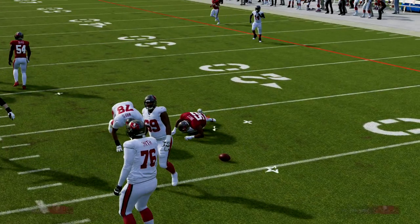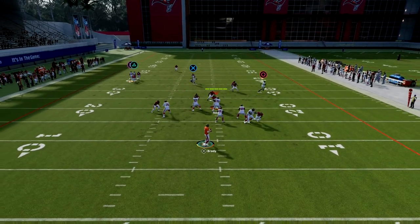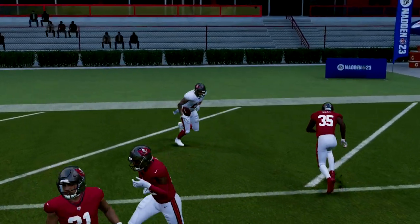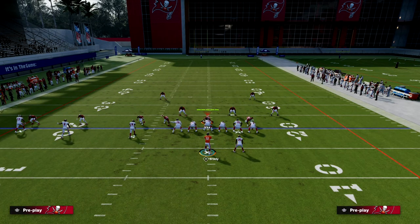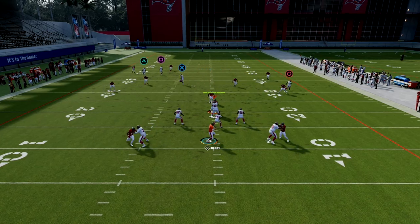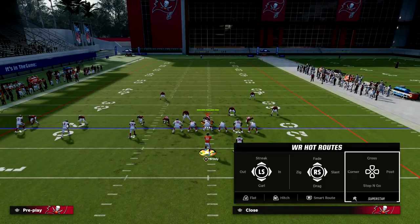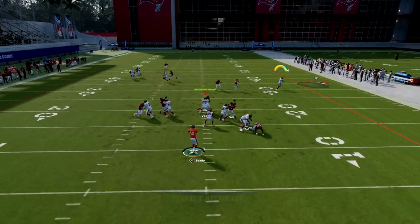All you need is time for this post route to work. If you want to smart route the post you can — it'll make it run a little shorter, which can be good or bad. With how good aggressive catching is in this game, I would definitely not be afraid to highball this, specifically against zone. Highball it up — it's going to lead them up and you'll get that nice animation. That's the best bomb in my opinion in the game, and it's one of the many reasons why trips tight end is so powerful.